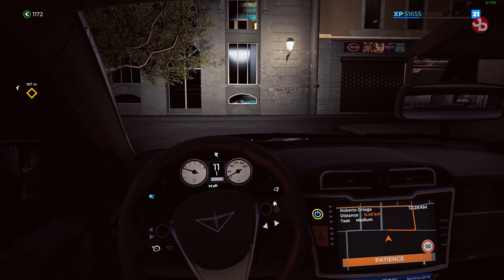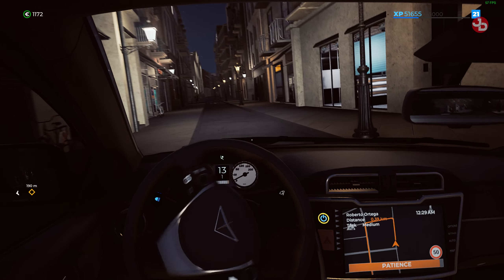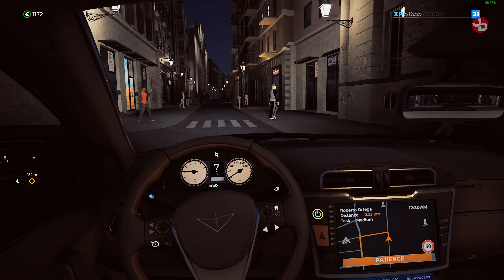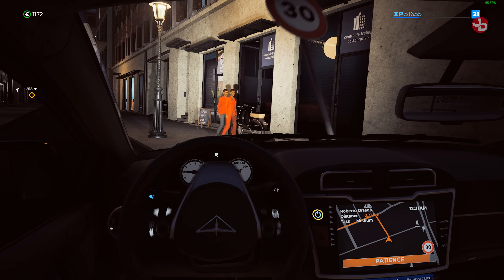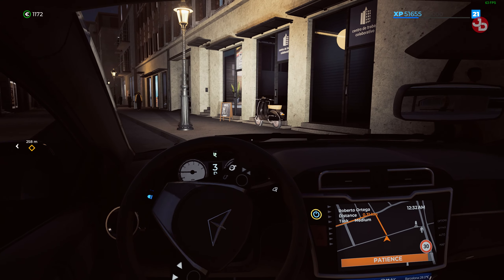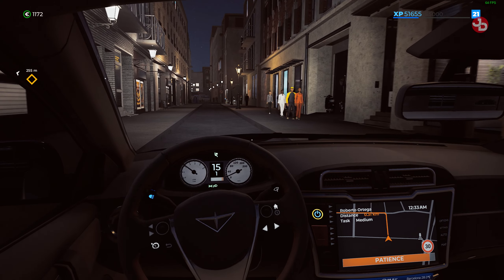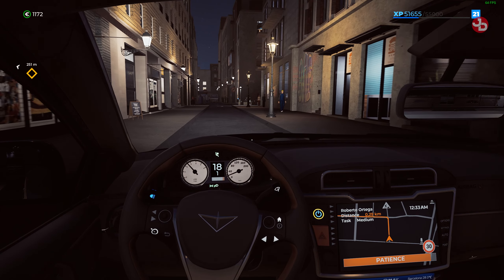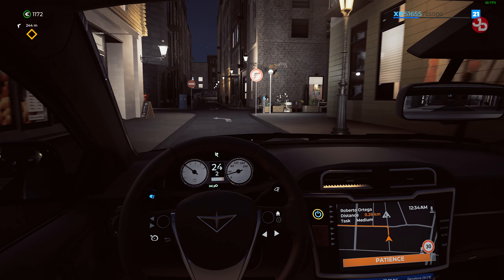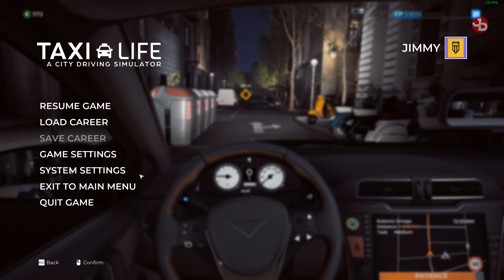Welcome everyone, Jimmy Dali here. Today we're gonna take a look at Taxi Life, a city driving simulator. Update 4 has just released, and I don't know about this — I don't see much has been done as far as force feedback is concerned. No, it feels wrong. There's no centering spring in force feedback, the sliders don't seem to work. I don't know what's wrong, just let me show you guys real quick.